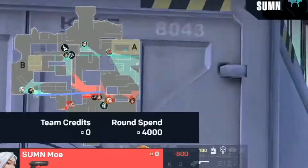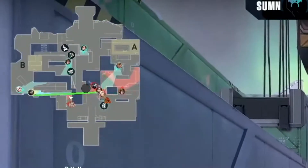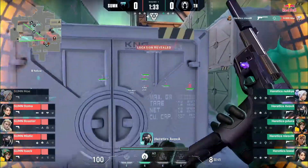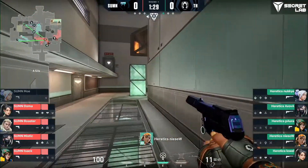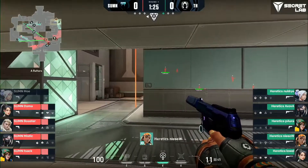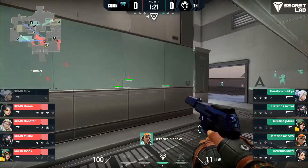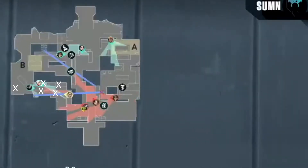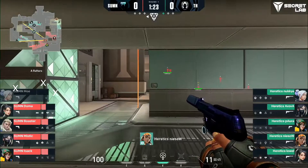First round is the pistol round. Avova from Heretics throws this wall which I find quite strange. Viper walls barely cause disruption when pushing through, so I do not know the exact rationale behind this wall. I think it blocks the terrorists from peeking close long behind the box over here. Pushing through this wall without any information could be a death sentence from multiple angles — behind box, above box, far long, close long, cubby, etc. There are so many angles. Maybe that's why this wall is good.